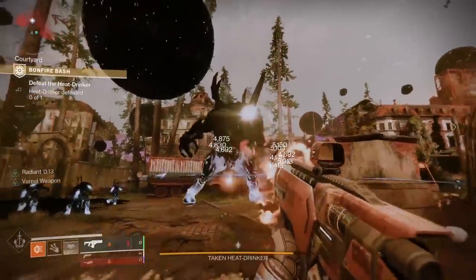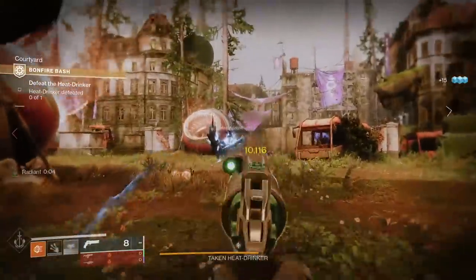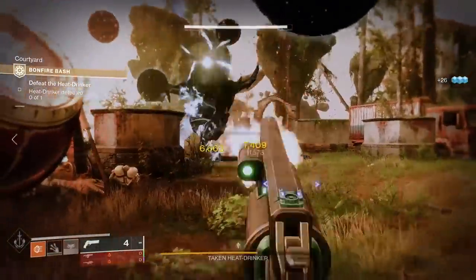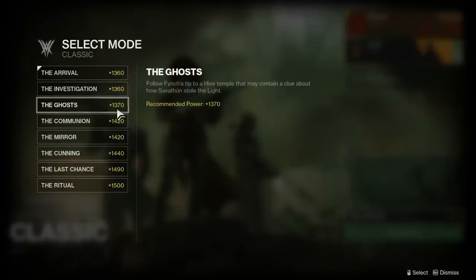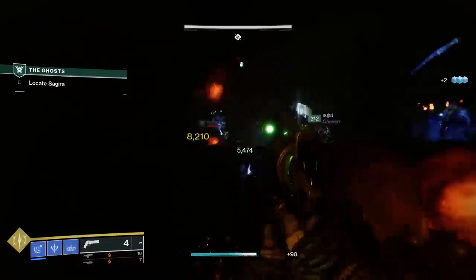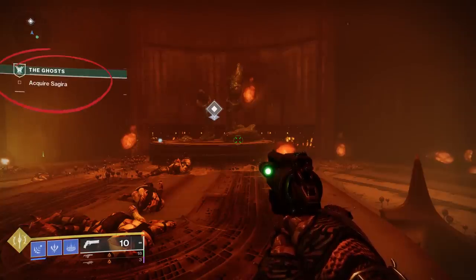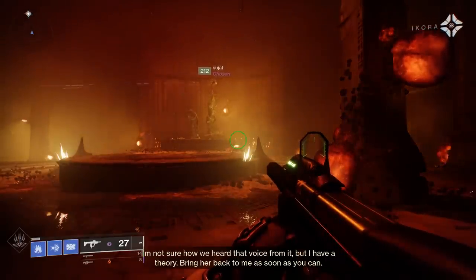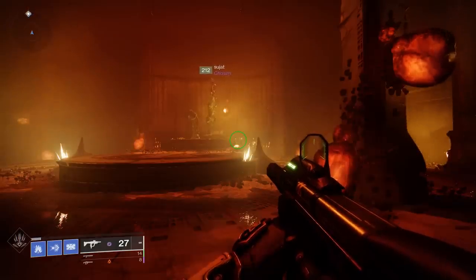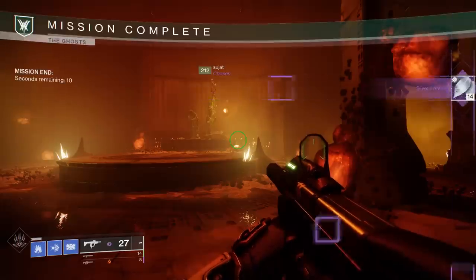For silver leaf farming, we used to have a great farm — the same one from Guardian Games — until Bungie shadow nerfed it. Hilariously, the exact same farming method works on a different Witch Queen campaign mission. Open your menu with a friend and load up the campaign mission called 'The Ghosts' on normal difficulty. Play through to the very end until you see 'Acquire Sagira' on screen. Don't acquire Sagira — instead, go directly to orbit. Now you have a checkpoint. Load it up with your friend, have them wait while you change characters, rejoin, pick up Sagira to end the mission, and get your free silver leaves. Repeat until you hit the max of 100.